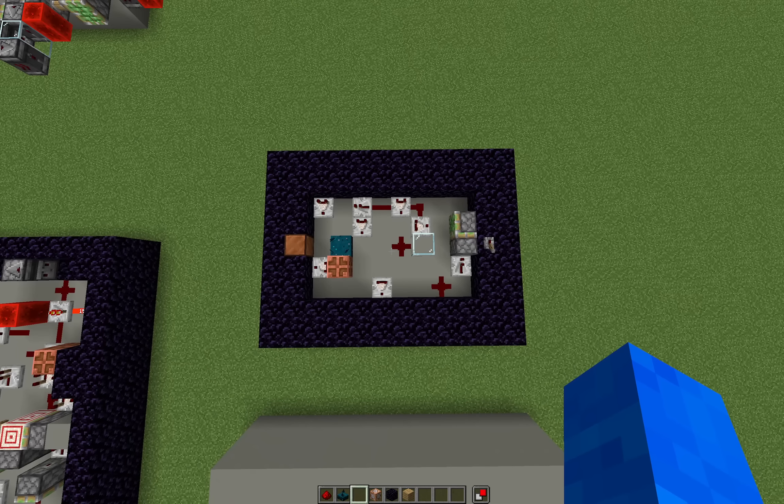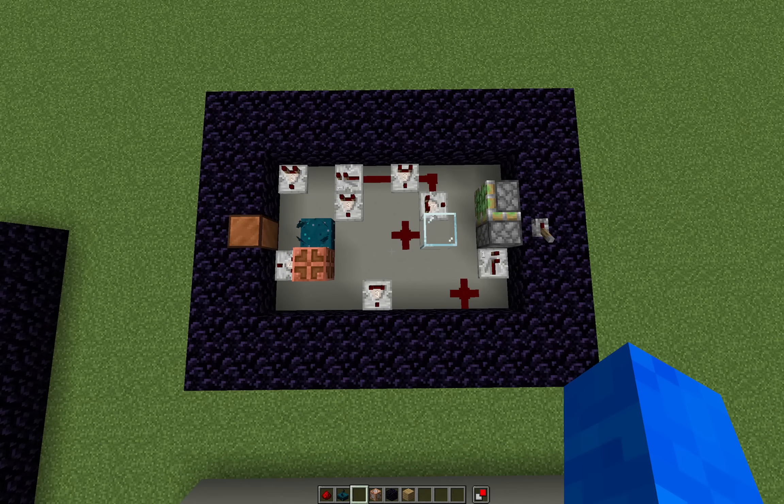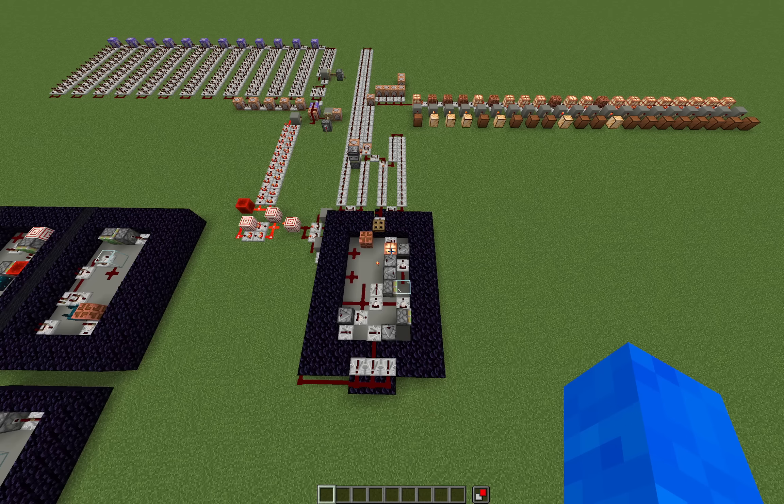But skulk sensors kind of feel like cheating. What if we didn't allow them? What if we only used the classic Redstone components? Would it still be able to connect the lever and the lamp? Well, theoretically, yes.